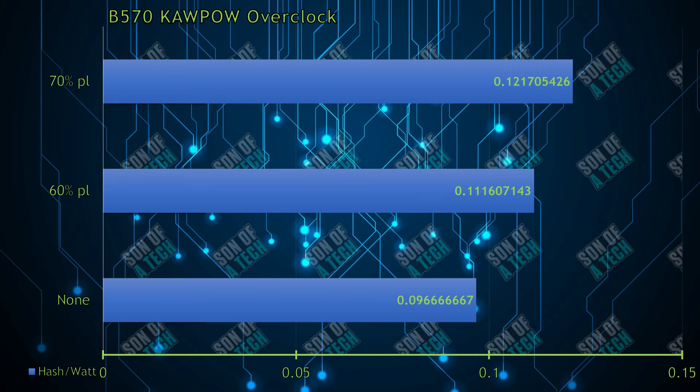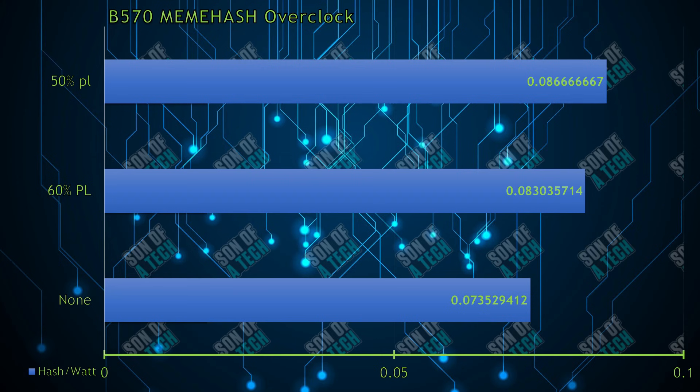KaPow is a beast and requires basically the highest core and memory overclocking. At the power level of 70%, a hash rate of 15.7 megahash per second at 129 watts results in 0.12 megahash per second per watt — a 24% increase in efficiency. As far as traditional algorithms go, the Battle Mage series keeps up with the competition in efficiency, but it's still not recommended as you should be expecting at least 0.15 megahash per second per watt.